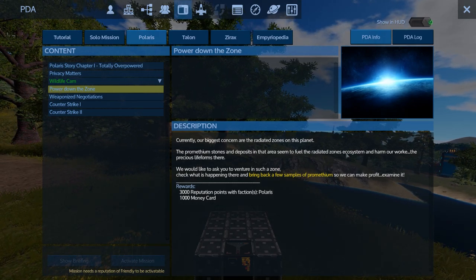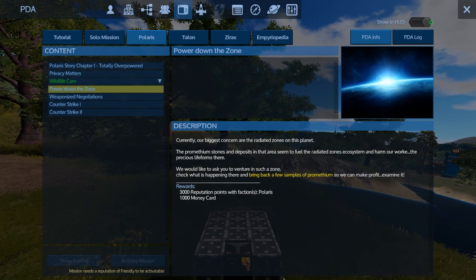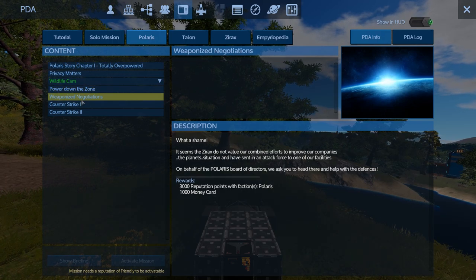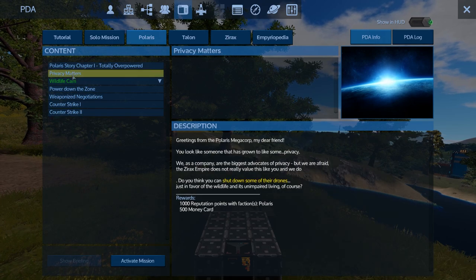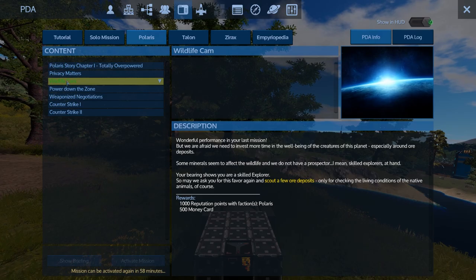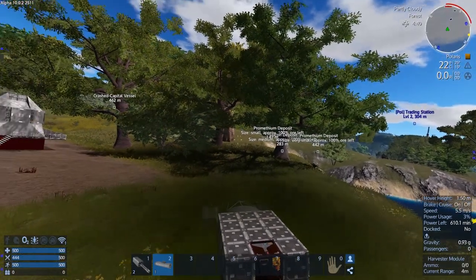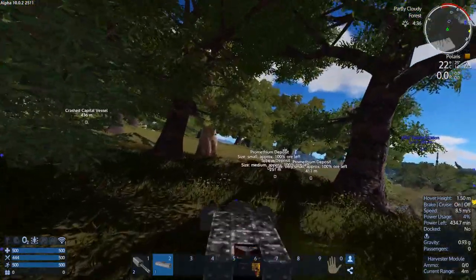What else can we do? We can power down the zone, bring back a few samples of Promethium. Do I have to do it in a radiated zone, or can I just go dig up some of theirs? It won't let me right now anyway. Shoot down drones or wildlife — we're on that. And it's repeatable about an hour after you activate it, which is pretty cool.